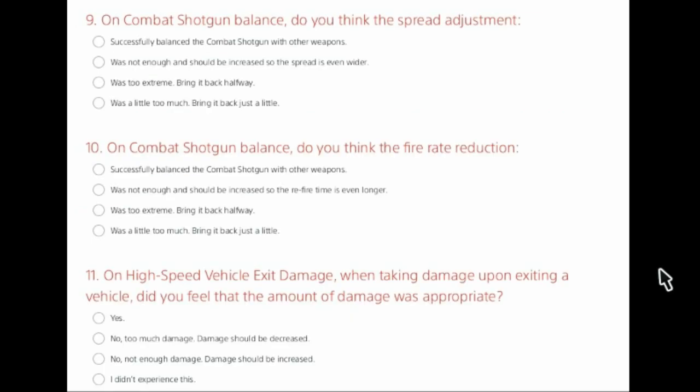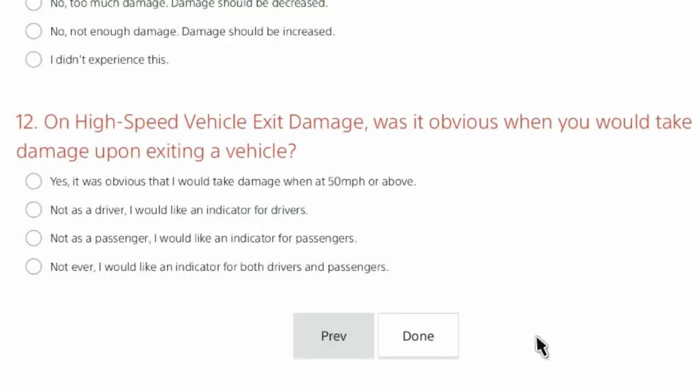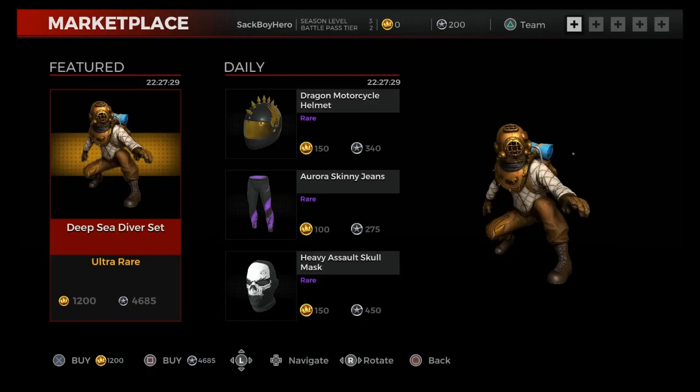It asks you about the combat shotgun — specifically the spread and fire rate adjustments and how they were. Along with the high speed vehicle exit damage — if the damage was too much, too little, or just right, and if it was obvious when you were going to take damage or if you'd want an indicator.